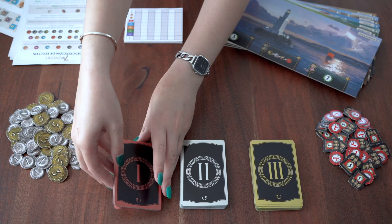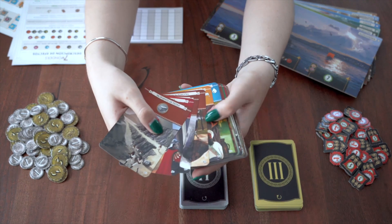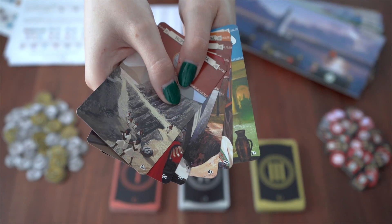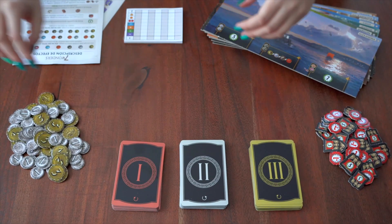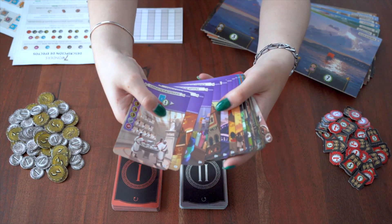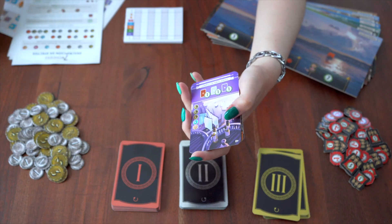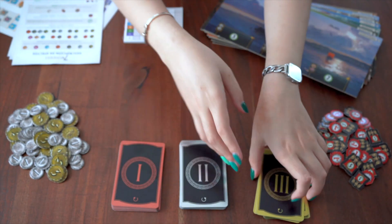First of all, you must create the 3 age decks according to the number of players in the game. In this case, we will play with 4 players, so all the cards of the 3 ages that have the lower symbols of plus 5, plus 6 and plus 7 will be out of the game. In addition, for the 3rd age, we must consider a special type of cards: the purple ones. When preparing the deck of the 3rd age, the amount of purple cards equivalent to the number of players plus 2 must be added. All the cards that are left over are returned to the game box.